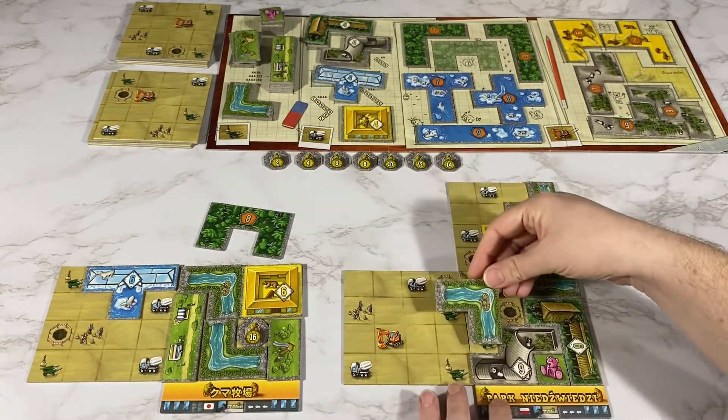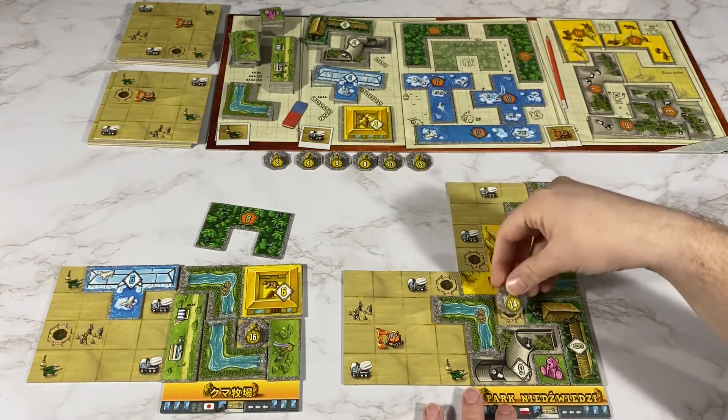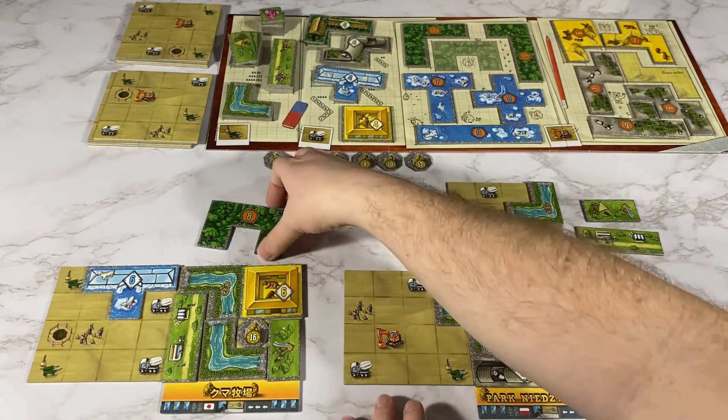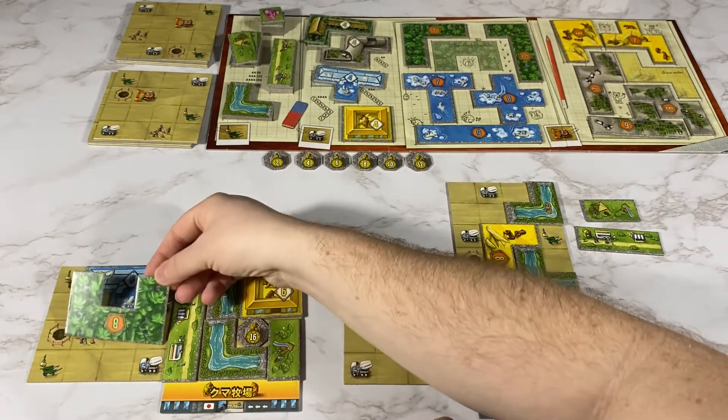My river is going to go here for two green pieces, but I also get a bear statue. For my two green pieces I am going to get a food street and a playground. My opponent is going to place this piece here to get a white and a construction.